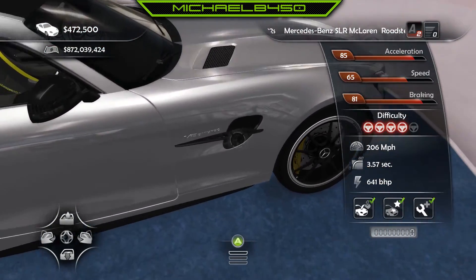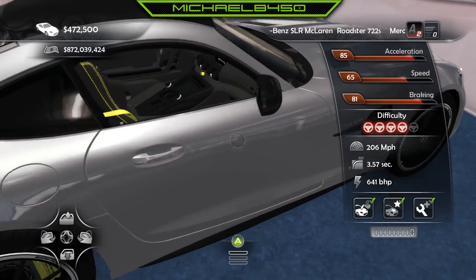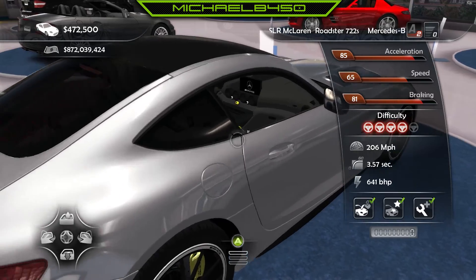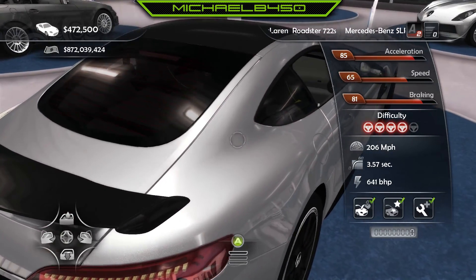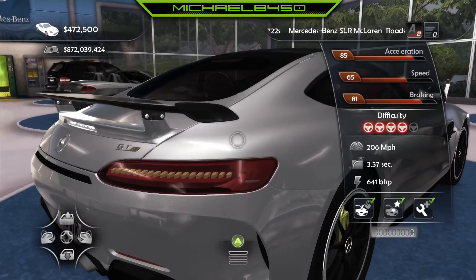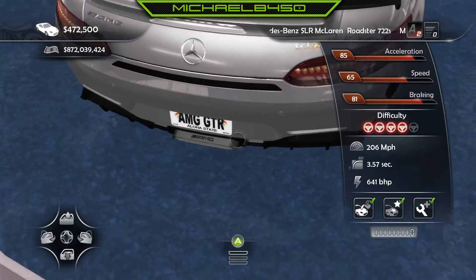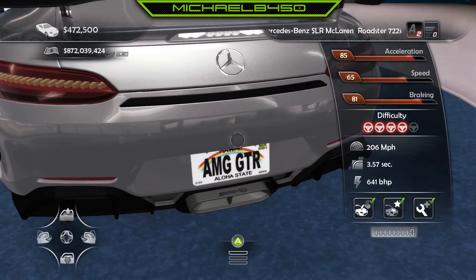Looks pretty good. Very, very nice side vent with the Biturbo V8 logo. The interior is very nicely detailed, as you can see — we'll look at that a little bit later. Tail lights look absolutely amazing. The rear carbon fiber wing also looks amazing, and it has its own rims. There's the custom plate right there.